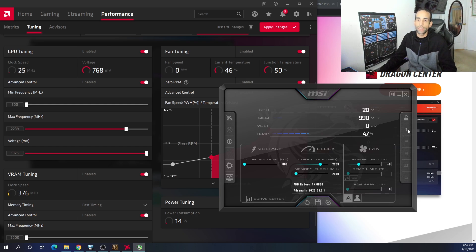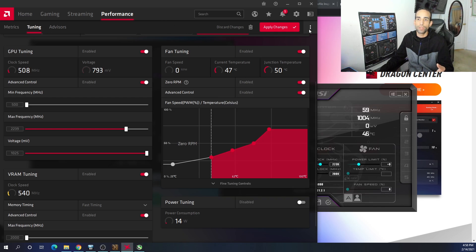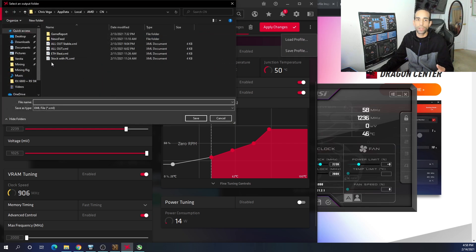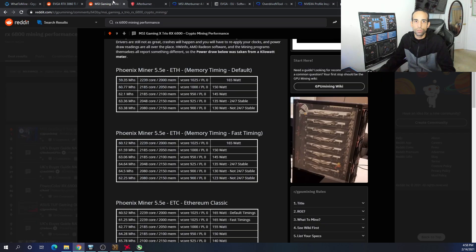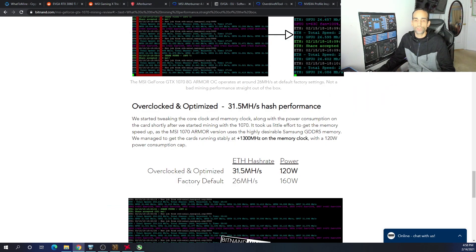Once everything is set, hit the checkmark and then Control plus a number 1 through 5 to save a profile in MSI Afterburner. I like to save different profiles for different algorithms — one for gaming, one for Ethereum mining, one for Grin or KawPow, and so on. In AMD Radeon utility, click the three dots and hit Save. I've already got profiles set: one for Ethereum mining with a power limit, one for gaming with max power limit, and one for all-out overclocking and benchmarking.